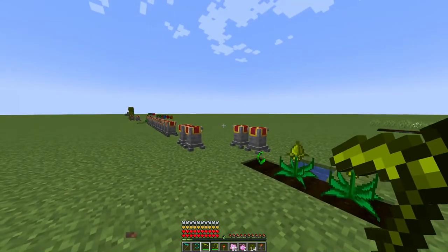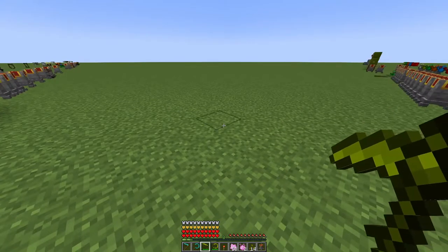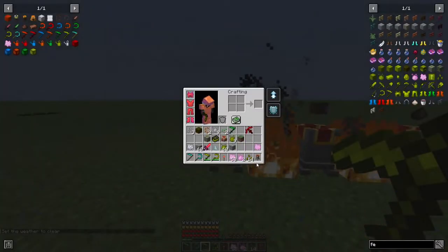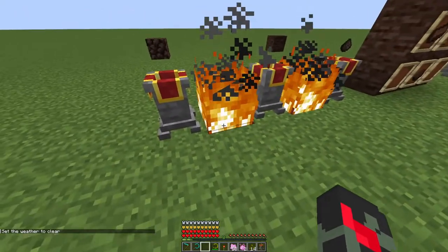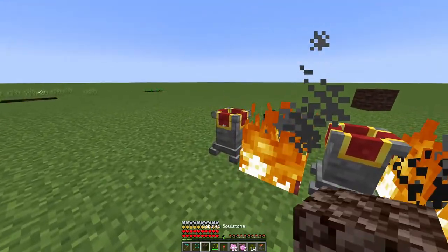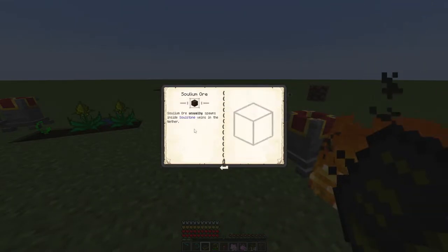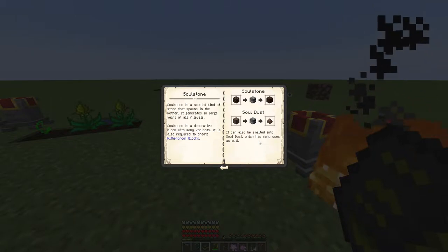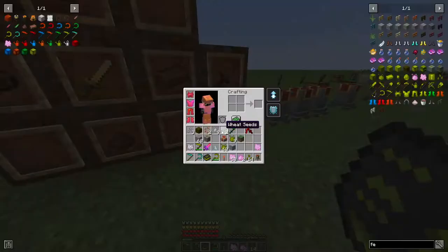Now, in addition to material seeds, there are also mob drop seeds. To make these you need soul materials. First, Cobbled Soul Stone goes in a furnace to make Soul Stone, and smelting further gives you Soul Dust. You can find these materials in the Nether in large quantities. Once you have them, you can craft a Soul Dagger.